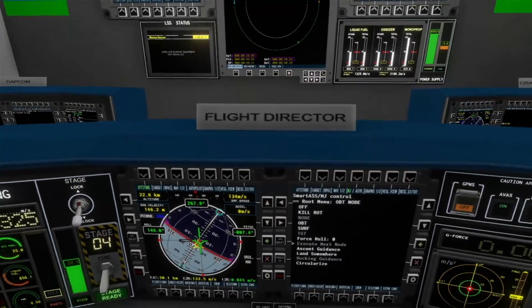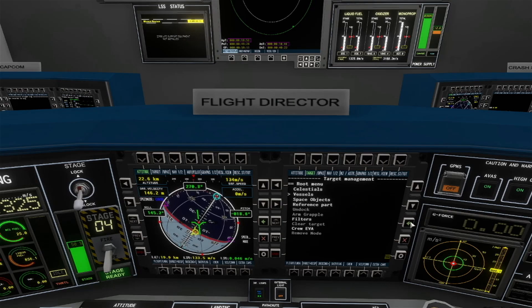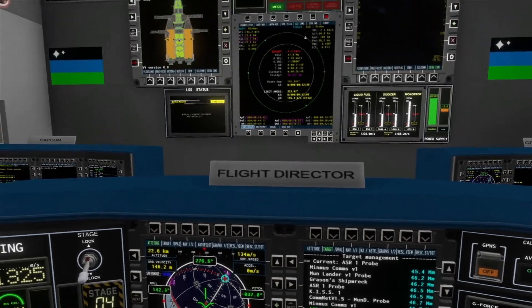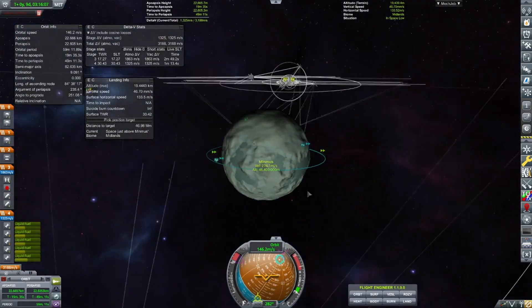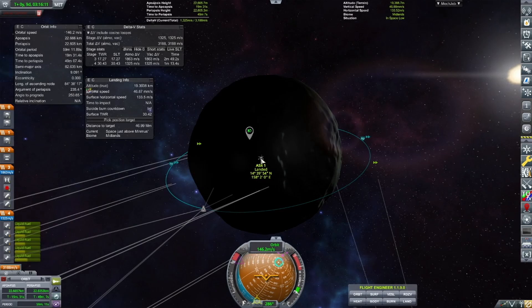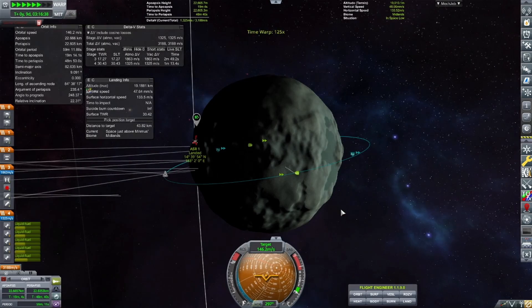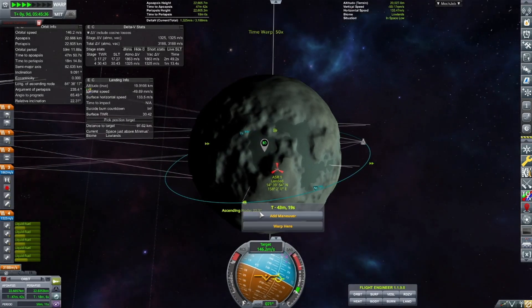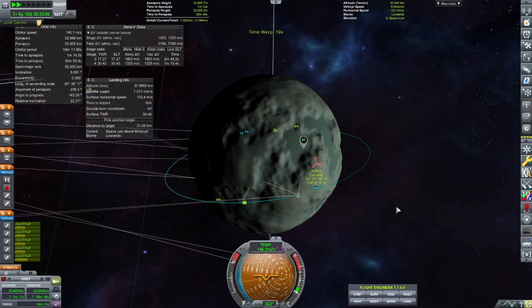Maneuver complete — we are 20,000 meters above the surface. Now we highlight the correct craft so we know where to land. I haven't mastered precision landing in POV form yet, so there'll be a lot of map planning here. We time-warp until the target site is in daylight — precision landing in the dark is challenging enough without removing that visual reference.